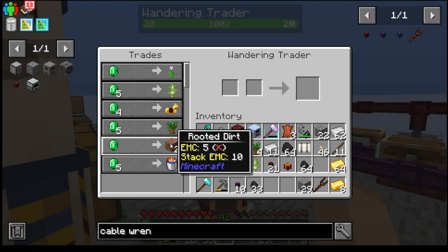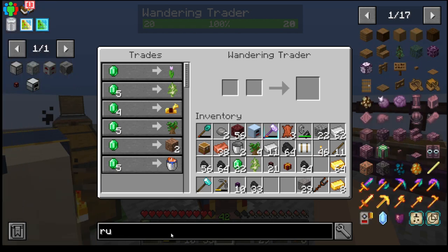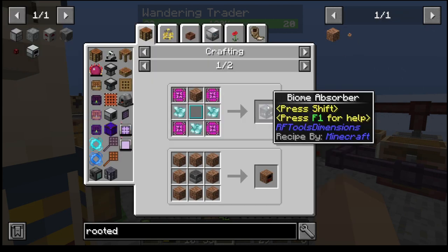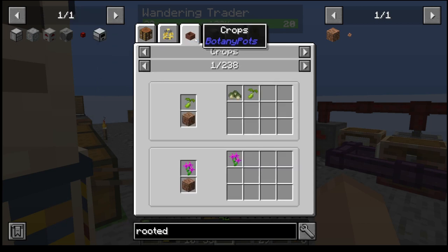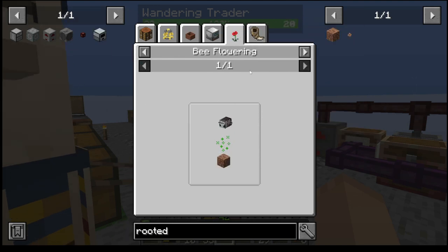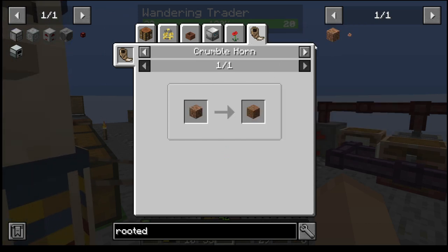Rooted Dirt — I don't think Rooted Dirt does anything special, does it? Rooted Dirt is used in biome absorbers and dirt generators. Yeah, it doesn't look like it does anything special in any other method.